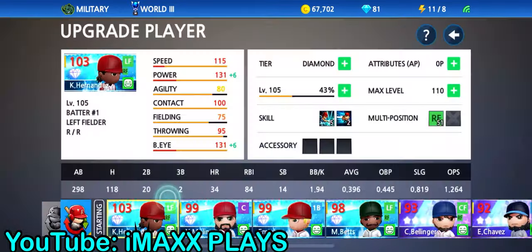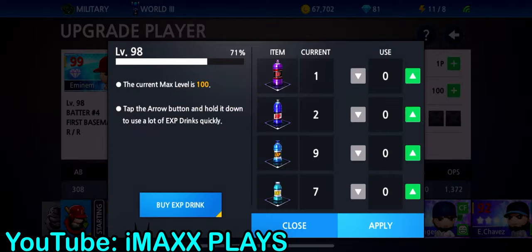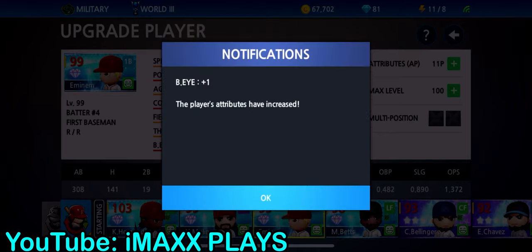So guys, if you want to hit a home run you gotta upgrade your players. When you upgrade them — let's see if we have enough to upgrade them to the next level — yep we do. You guys want to focus on power and batter's eye. That's what's going to help you hit home runs. I don't have enough to upgrade both so I'll give him batter's eye.